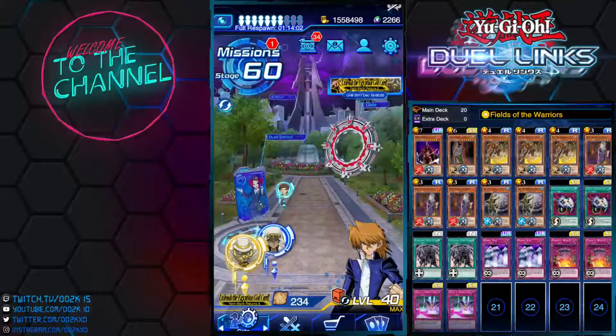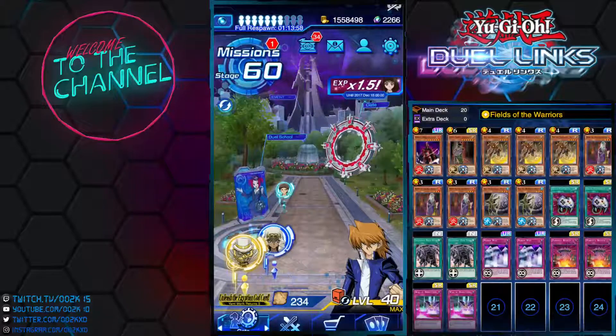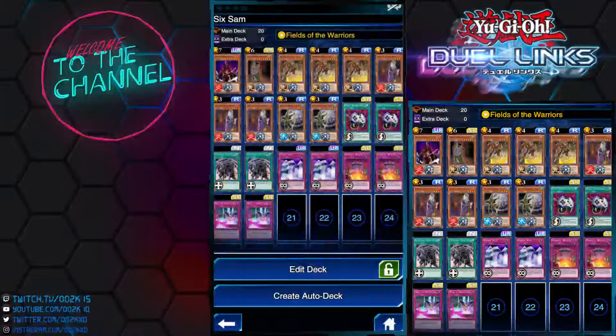Hey, what's up guys, welcome to the next King of Games Season 11 Episode 2. In this episode we're playing a Six Samurai deck. Without wasting time, let's dive into the deck list. As you can tell, we're running a Six Samurai deck — surprisingly this deck is doing really well on ladder. I'm actually winning games with this deck at Platinum, so it's pretty good. Let's quickly go over the cards in the deck.